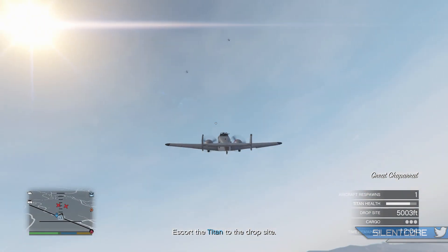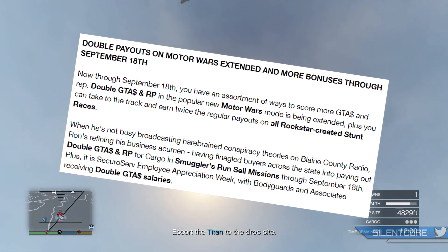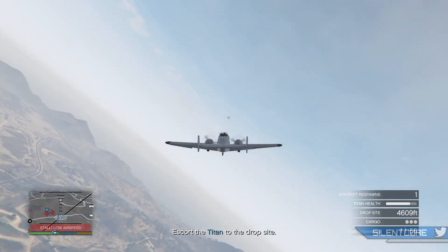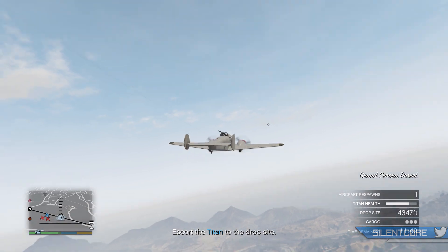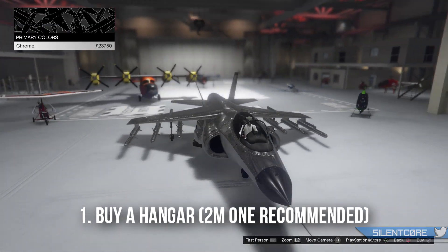If you're watching this before September 18th, it's currently double cash and RP on Smuggler's Run sell missions, so there's no better time to use your hangar to make millions. I pretty much paid off the original cost of my hangar from this one sell mission plus profit.